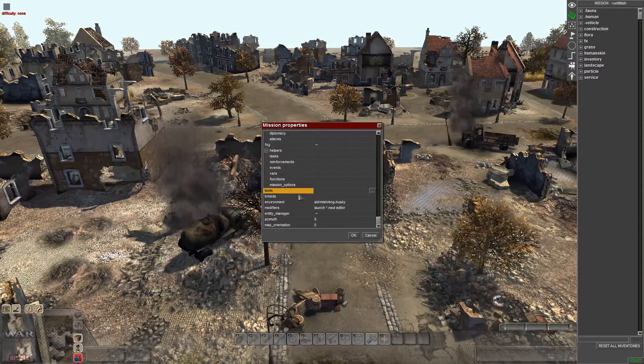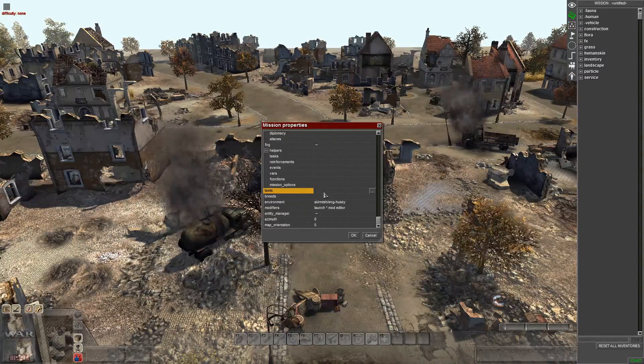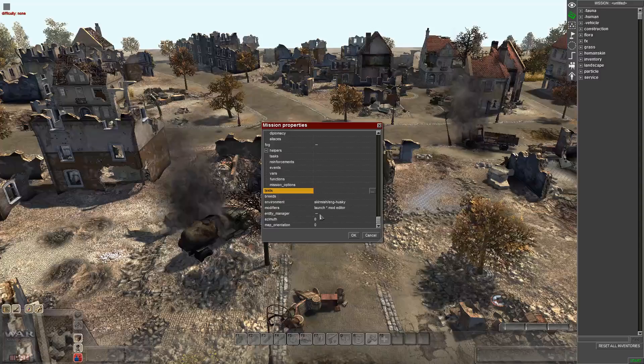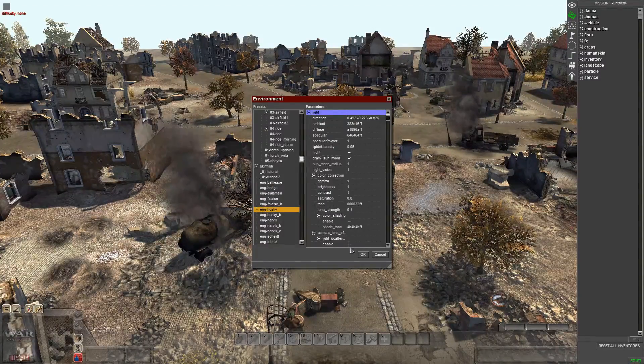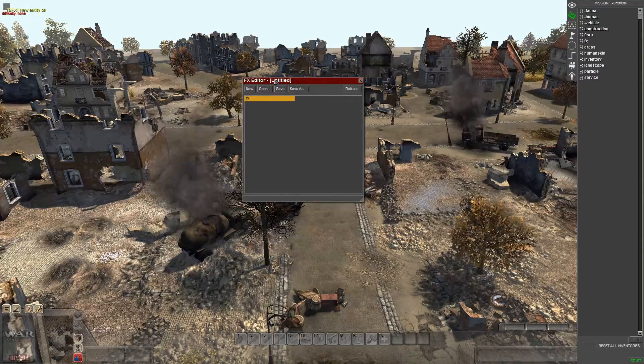If I do that, I usually just do it outside the game so I don't mess around with it in the editor — I just create my own, which I can show you in another tutorial. You can also change the environment through F9. F4 is your effects editor — I've never used it and don't have experience with it.